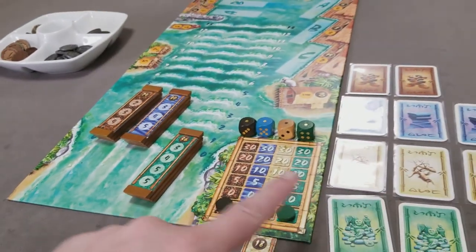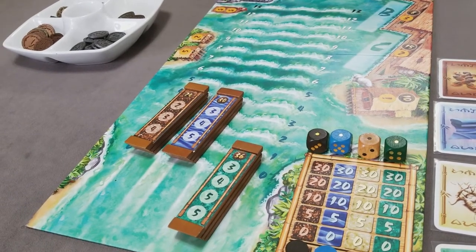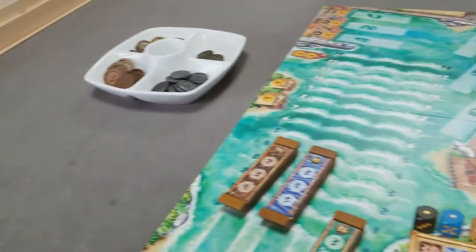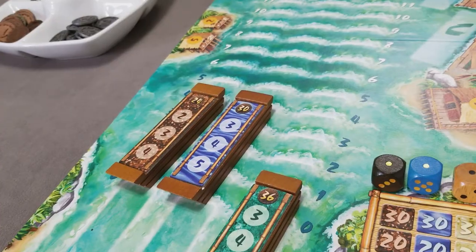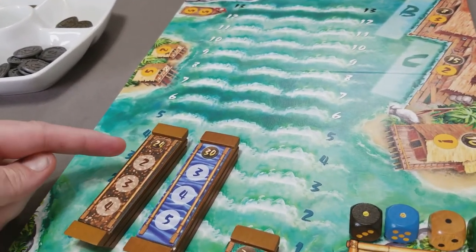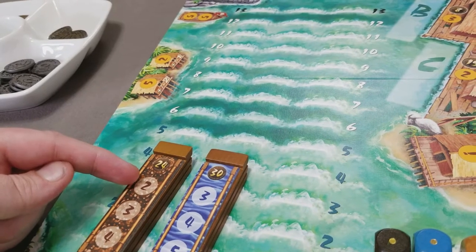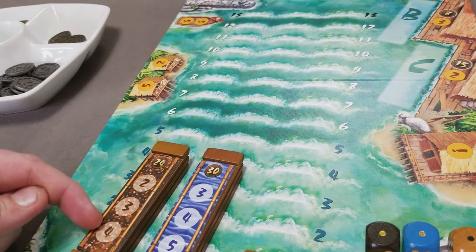Once the harbormaster has finished their three actions, we're ready to start the first of three rounds of placing pawns and moving the boats. Starting with the current harbormaster, they'll take one of their pawns and place it on one of the available spots on the game board. The first option is to place on an available empty spot on any of the three boats.